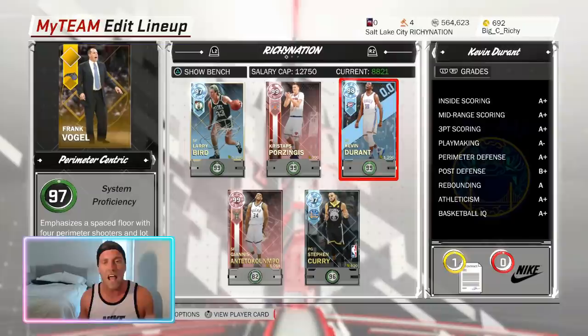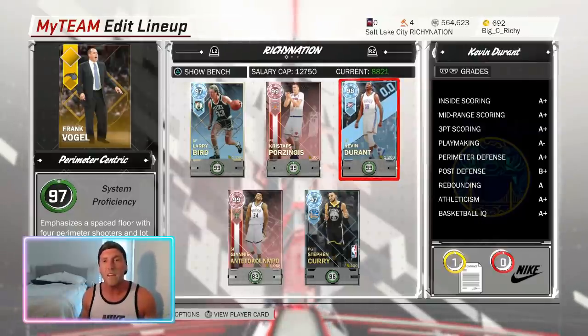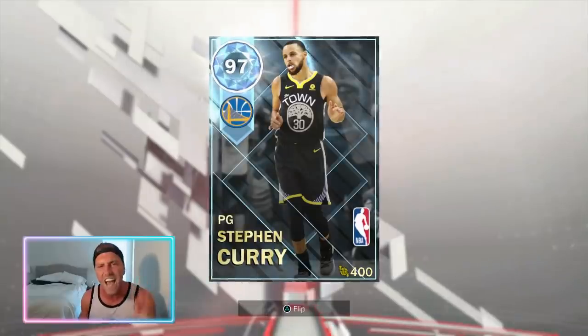Things are going great right now, great momentum, good snowballing going here with 2K right now. I think now that the 2K League is up and running, they can finally get back to the forgotten ones, which is us, and start really getting things going and prep for 2K19. But we got two new gameplays as mentioned. First off, 97 overall Steph Curry — nine three-pointers in game two.